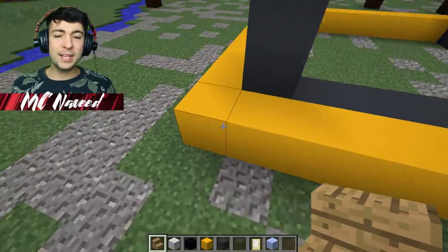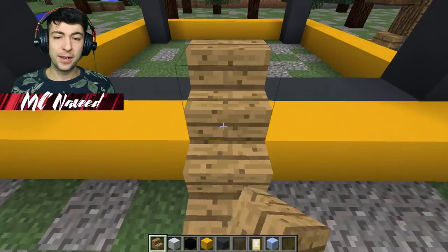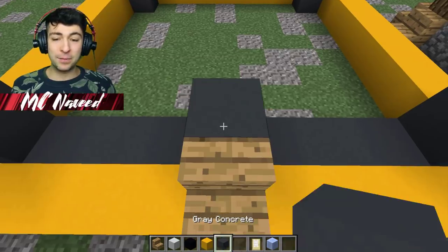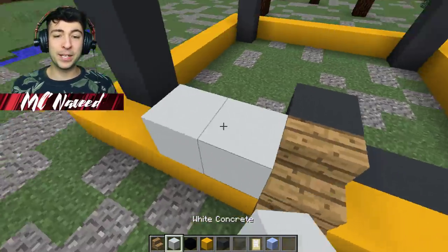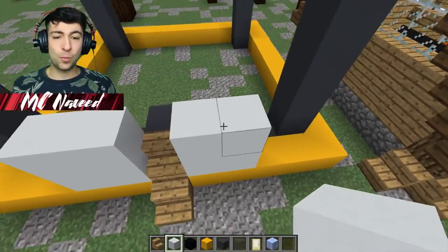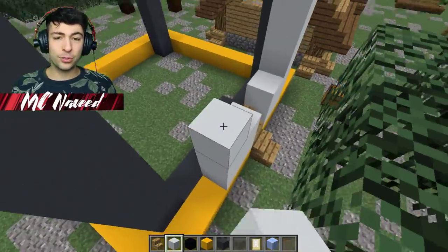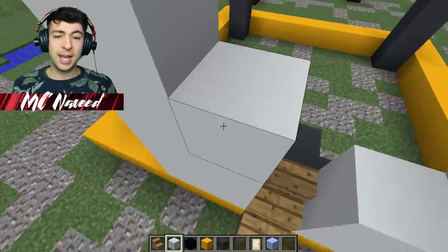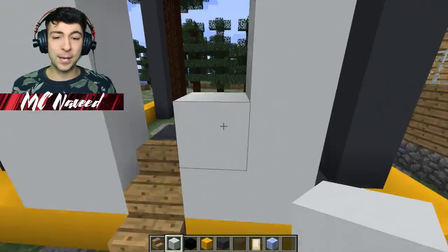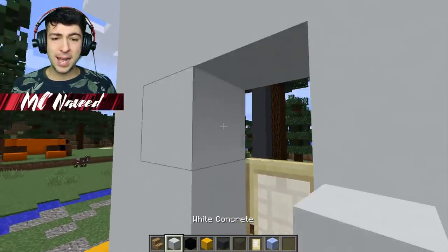Now I do want to add some stairs right in the middle — one, two, three, four, five — then we go here. Perfect. I want this to be the area where you can walk in and add all your wonderful items, and maybe a front door as well. So I'm going to go up like this — seven blocks high — and then go across all the way. Let me just fill up this area, because I'm going to have to do it sooner rather than later.